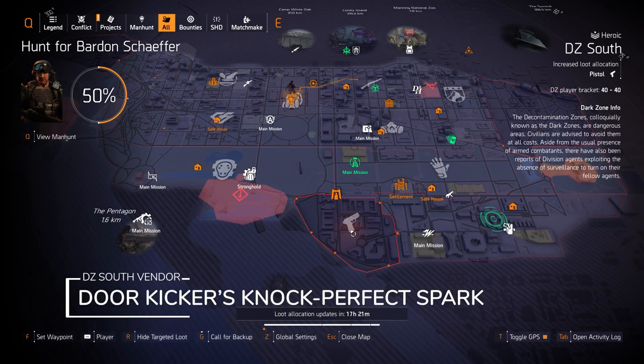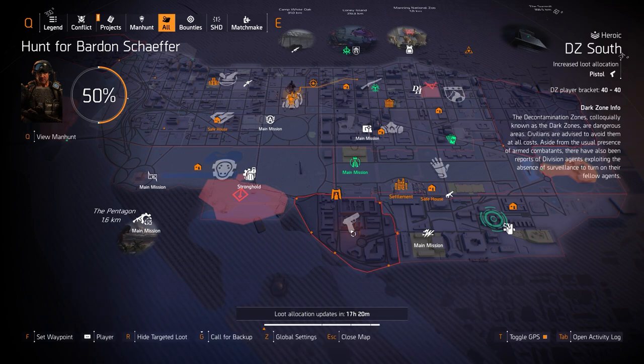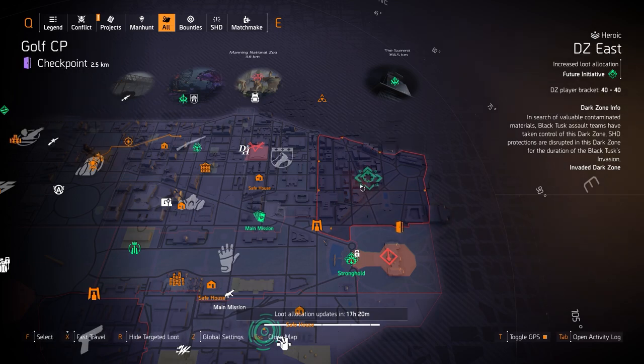At the DZ South vendor, we have the Door Kicker's Knock, rolled with weapon damage, weapon handling, and headshot damage. And then finally at DZ East, we got Future Initiative. I wouldn't prefer farming for it because it's not a DZ exclusive — that's the main reason I go into the Dark Zones, for those exclusives.